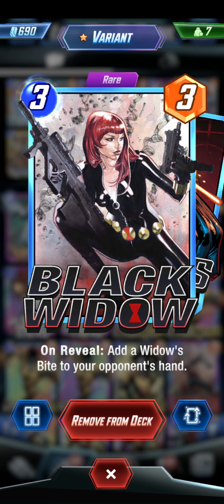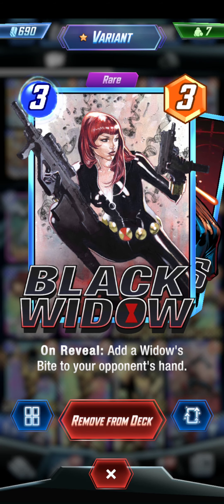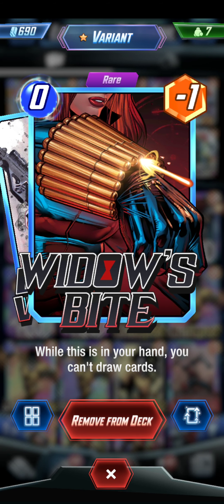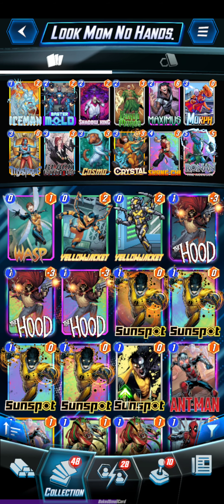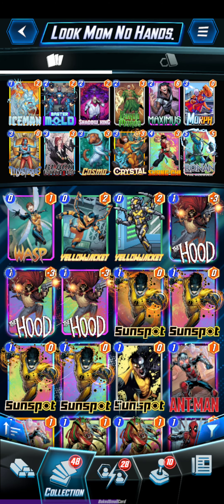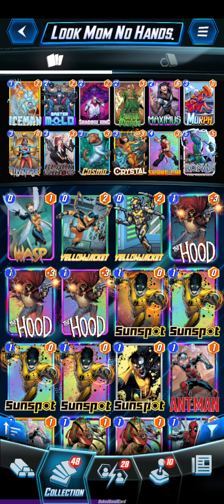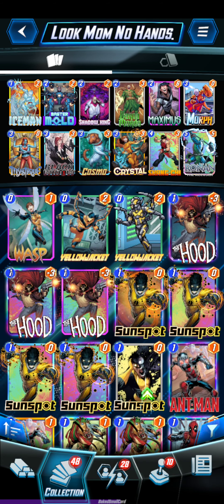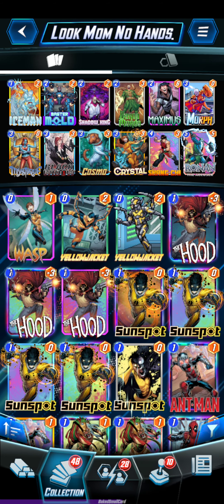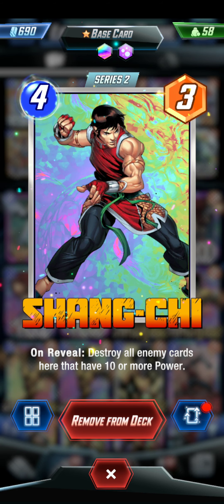Black Widow - I'm not sure if I love where she's at right now. Having her in here is kind of weird because you're preventing them from drawing, but you're giving them a negative power card, so you're really just helping yourself in that manner. Cosmo is really just a protective factor for Ronin - if you know which lane you're going to play Ronin, maybe play Cosmo in that lane. Cosmo will protect Ronin from getting Shadow King'd or Shang-Chi'd. And Shang-Chi is in here to combat the big boys.